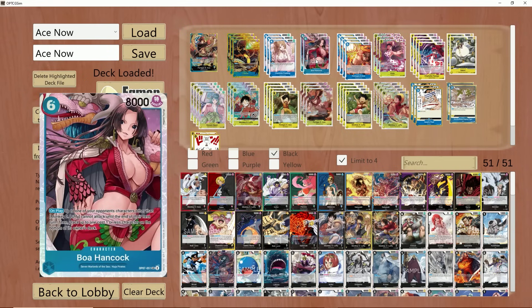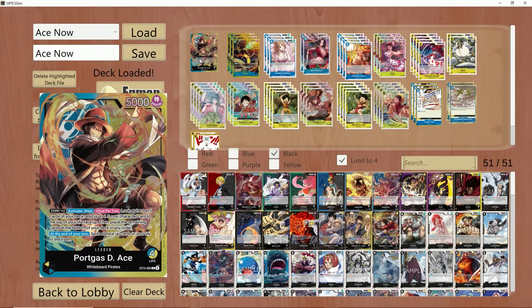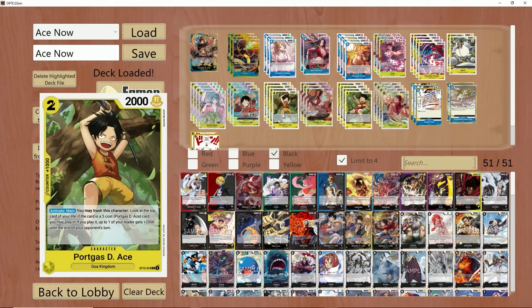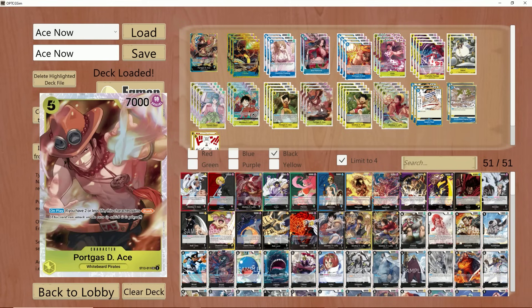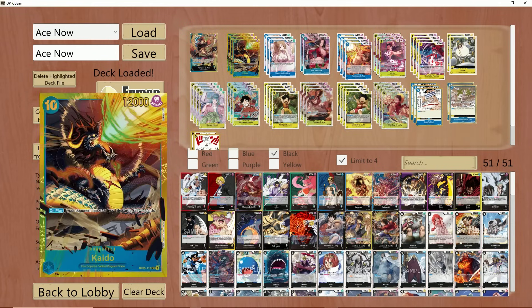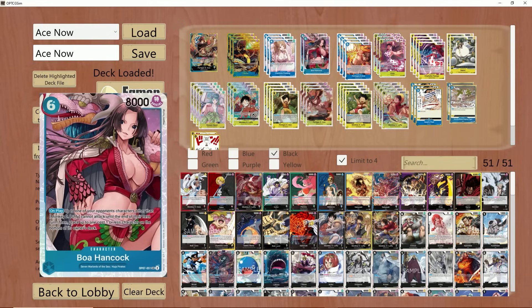The Boa — unlike Doflamingo — has a little bit less value here in Ace. On your 10 Don turn in Boa or Dofi, you can play down Boa Hancock, then a Jimbei, followed by another Warlord — that's 3 bodies for 10 Don. Inside Ace, you play Boa on 10 Don, you have 4 Don open, play down a baby, attach 2 to Ace, do the leader effect, go up to 7K until your following turn, and freeze an opponent's character. It does a lot here as well.